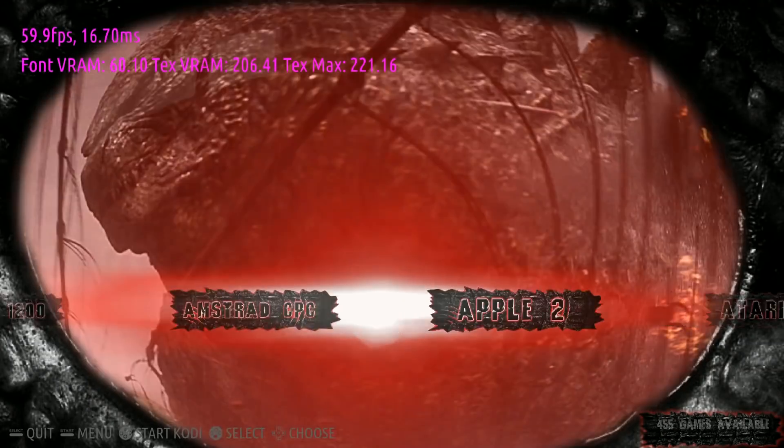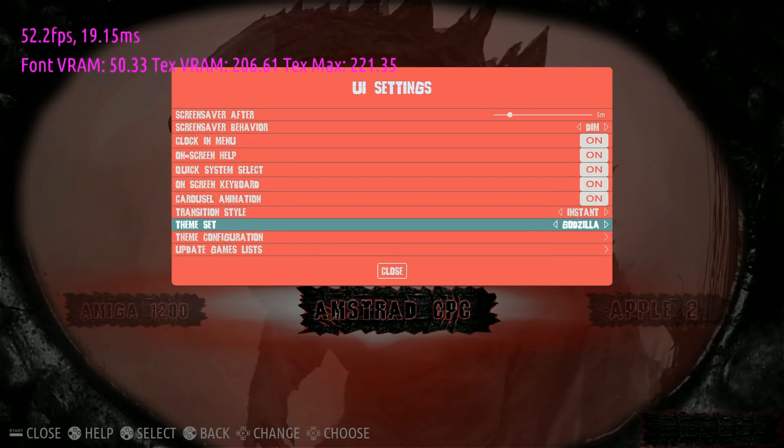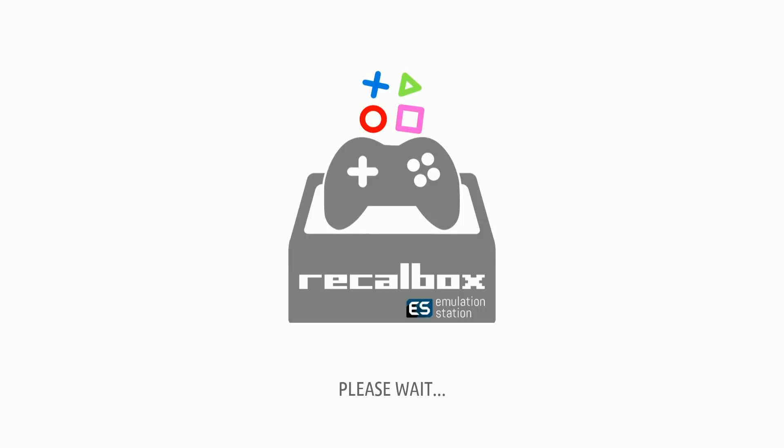Cat Productions also made the Next Level theme, which is actually included on here. Let's change gears and check out another theme. You can do that all within Recall Box — just a quick Emulation Station reset, not even a full reset.